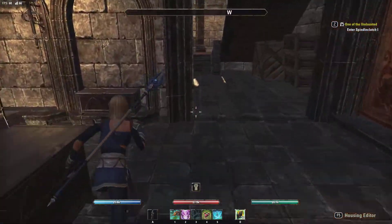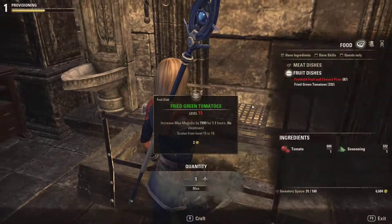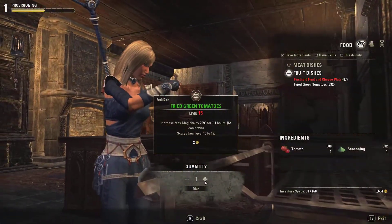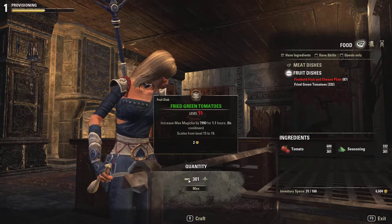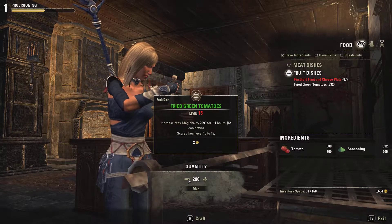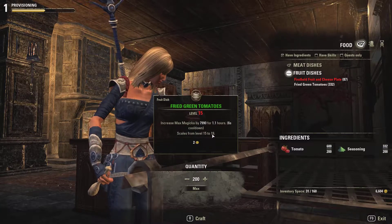Now the only thing that remains is to go to a provisioning station and craft our stuff. I have prepared beforehand two recipes, and the important thing is you need to look for recipes that give you a lot of inspiration. This one here is Fried Green Tomatoes, which scales from level 15 to 19.